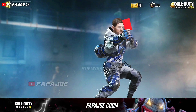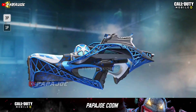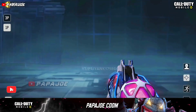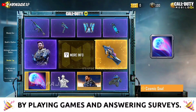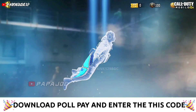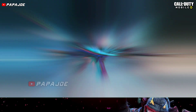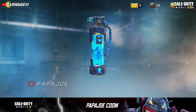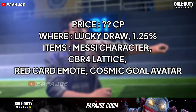The epic emote called Red Card from the upcoming draw is good and fits the theme of the current season. The new legendary CBR4 Lattice weapon skin included in the Messi draw has a futuristic look and a good modified iron sight, which is better than the mythic CBR4 Amoeba skin in my opinion. The draw also includes a new avatar called Cosmic Goal, a legendary Messi calling card, an epic wingsuit, an epic antelope skin, an epic skin for the HBR3, a new Elkar 9 skin, and a flashbang grenade skin. I think Messi and the items from the draw are interesting for most of you — feel free to write your opinion in the comments.